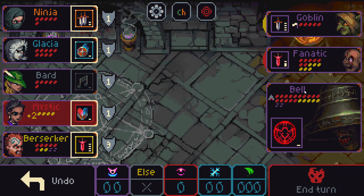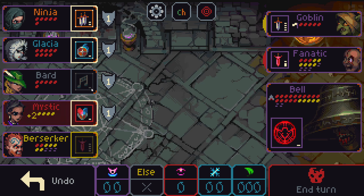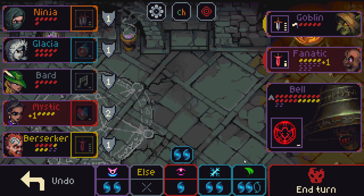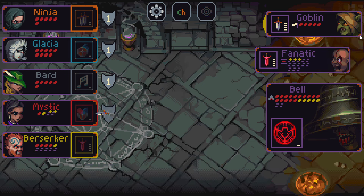So who's hitting you? It's the Fanatic. Ooh, that's actually an issue, because you can't really kill the Fanatic this turn. I think Mystic is dead here no matter what we do. No, we can save you — we can do this. And the Fanatic does die here. That's good enough, honestly. I can live with that.